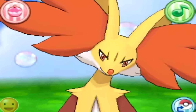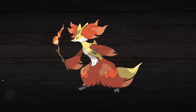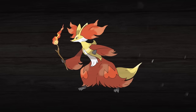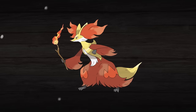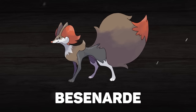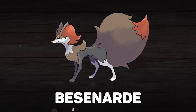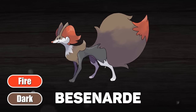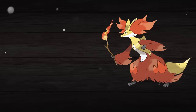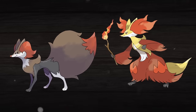Delphox is pretty divisive and generally unpopular, even though it has its fans. So for those who aren't the biggest fan of it, why not give it a branched evolution counterpart that Fennekin could also evolve into if you're in that anti-Delphox club? The branched evo I've come up with is Bezenard, and while it probably looks simple on the surface, there is way more going into this design than you might realize, that I think makes it pretty cool. It's a Fire/Dark type compared to Delphox's Fire/Psychic, and one of the bigger critiques of Delphox is that it's bipedal, so I knew right away I wanted this branched evo to be on all fours to contrast that.